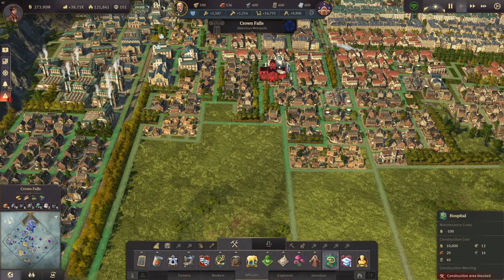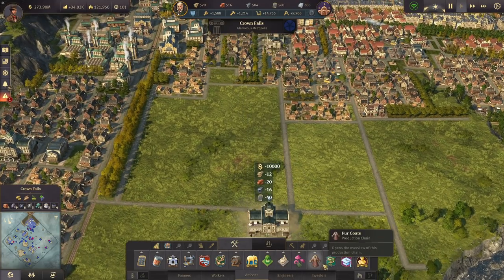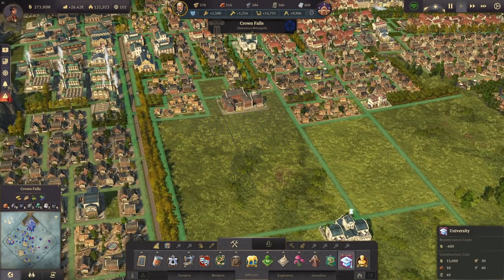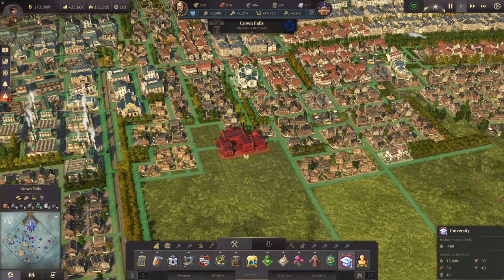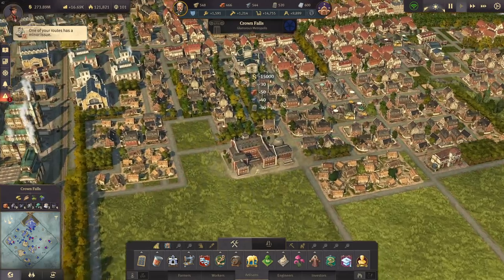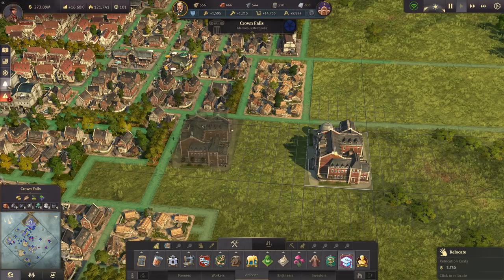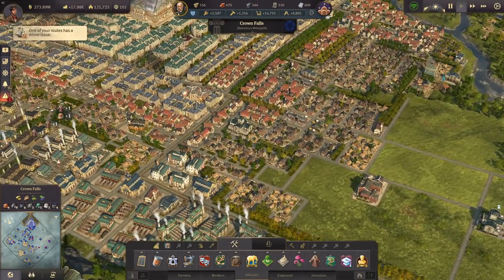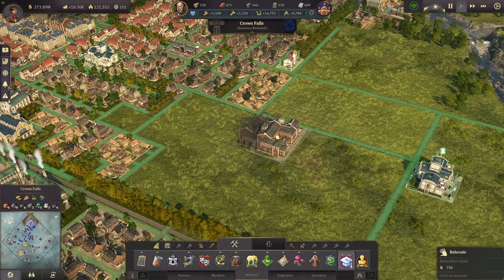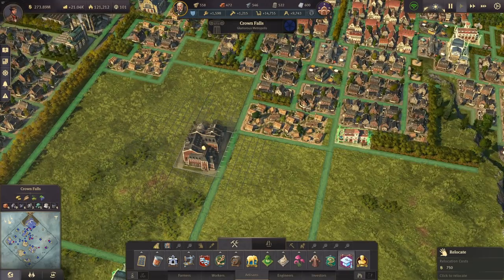We definitely need a hospital — we have one here so we probably want another one up here. We also definitely need another university. We could have one here — seems like a decent spot. Let's have the university here, rather close to the park. The other university is over there — that's fine, close enough.